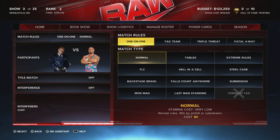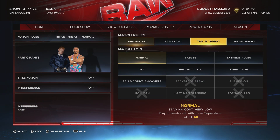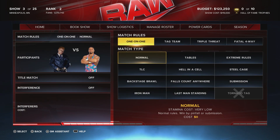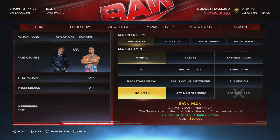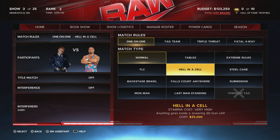Not only that, there are a lot more match types you can now book — we can finally do triple threats and fatal four-ways. We don't have options for six- and eight-man matches unfortunately, but all the regular match types — TLC, Hell in a Cell, Steel Cage — you name it, it is all still there for you to play with.